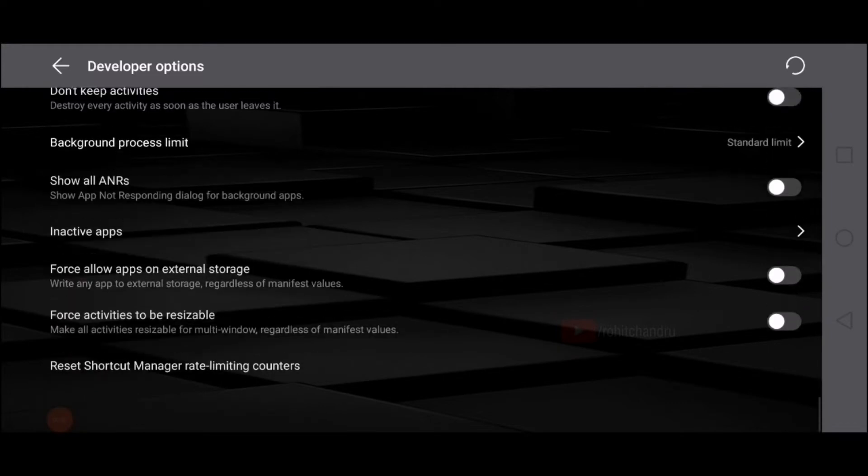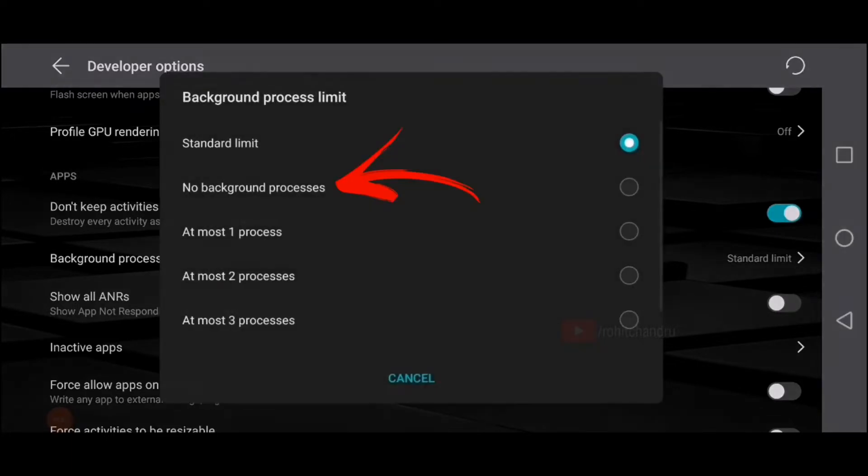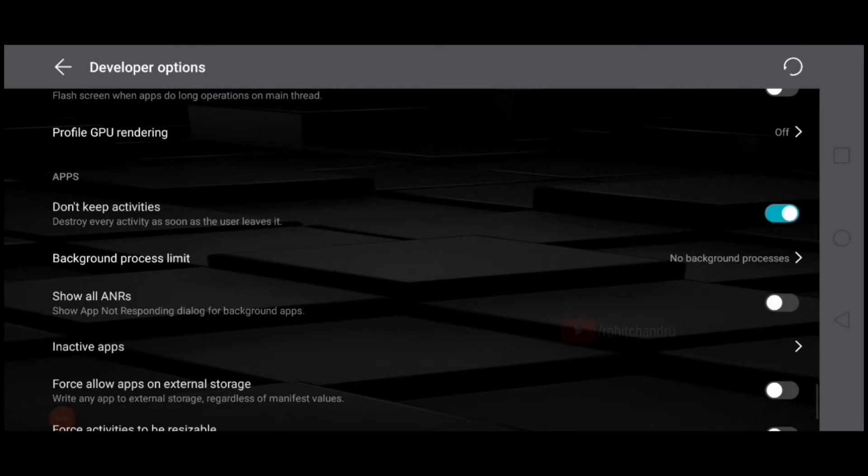Get into Developer Options and scroll all the way down. You'll see a category called 'Apps'. Enable the option listed there — these are the steps you need to do before launching the game. Also turn on the second one: the Background Process Limit.